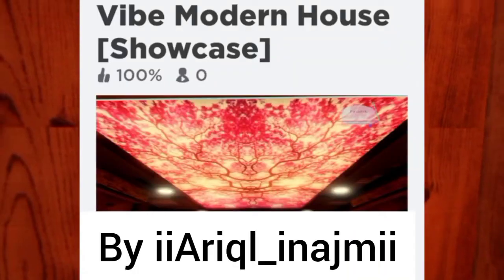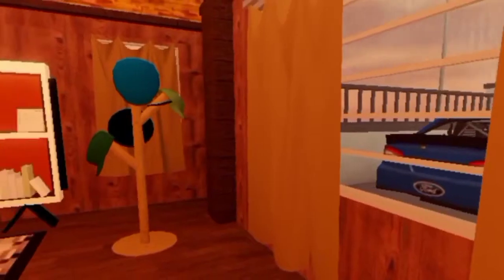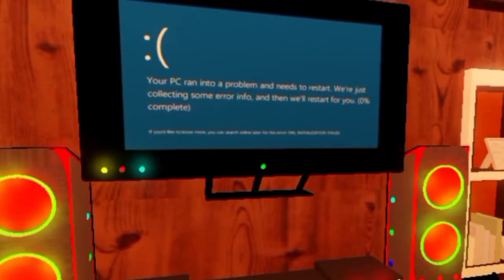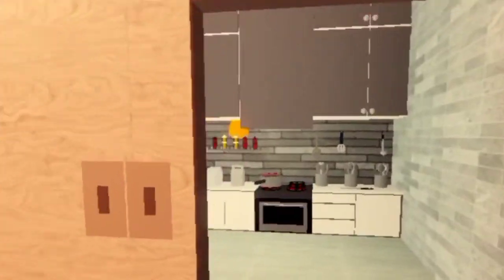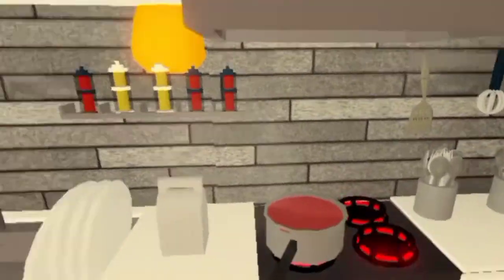Next, we have the Vibe Modern House Showcase. And what's creepy about this showcase is — you see the parking lot? See the two cars? And the creepy guy at the front. Just look at that roof, you can pause it. It's amazing, that's why I chose this. And the TV does not work here, sadly. And I like this design, actually. And now we're going into the kitchen.